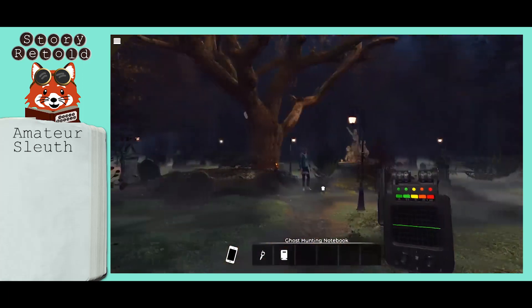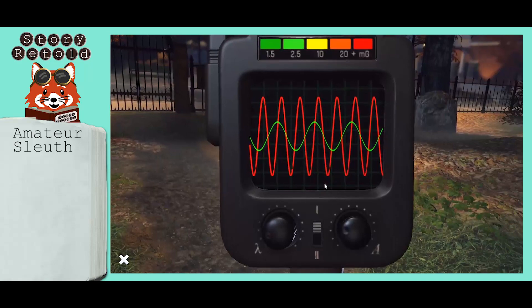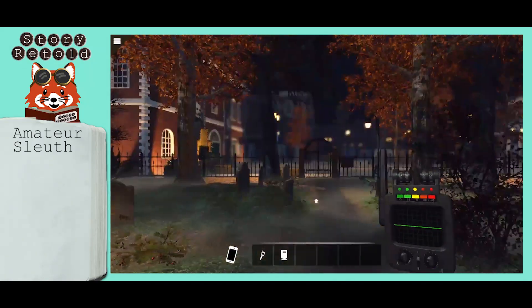The puzzle is randomized every time you look at the scanner, so if the red waves — the moving waves on the screen — look too intimidating, you can exit out and revisit your cold spot for a new wave set.